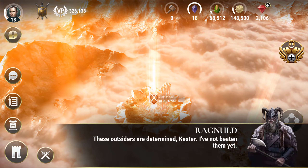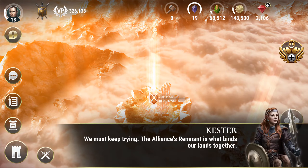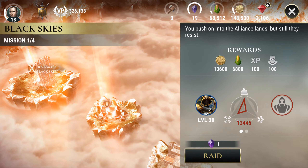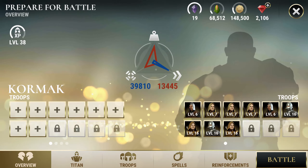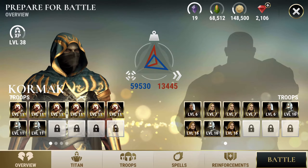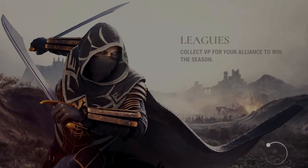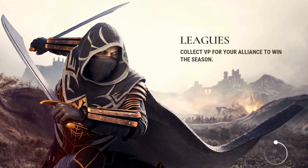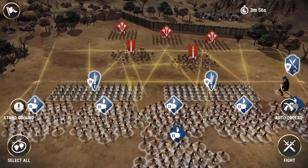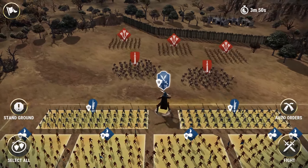Ragnold — these outsiders are determined. She's Kester. So how many? Just four? This is going to be a fast one and hopefully a good one. Spearman Archers, level 7, four level 16s. We don't really care much about them — level 7s. So let's get into this, and I'm hoping to get something good out of this.